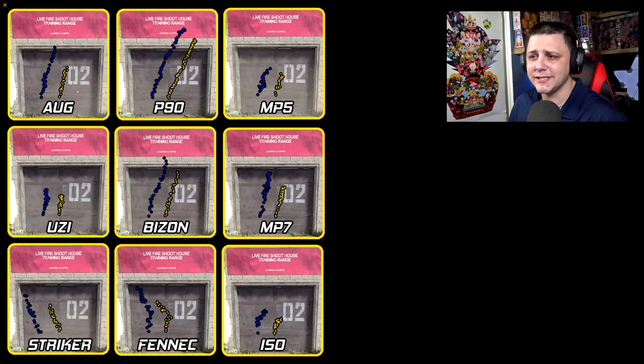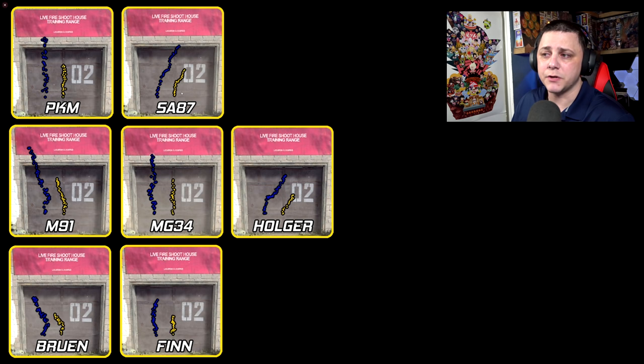Now let's look at the SMGs. The AUG is here, P90, MP5 — not really doing much. The Uzi, Bison, MP7, and Striker all look pretty equally condensed, except the P90 which is almost identical mounted versus unmounted — maybe a little tighter after four or five bullets. The MP5 isn't helping that much either. For LMGs: the PKM, the SA-87 which tightens up quite a bit, the M91 which cuts it nearly in half, the MG which straightens out the recoil with less side-to-side bounce, the Holger which looks very tight — like the M13 normally — and the Bruin and Finn which tighten up nicely with a fairly tight recoil pattern.